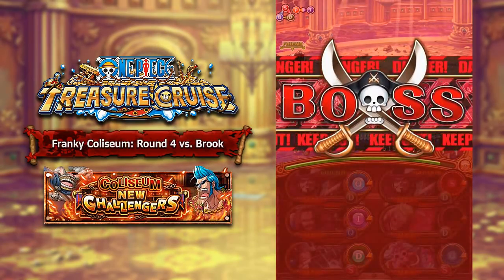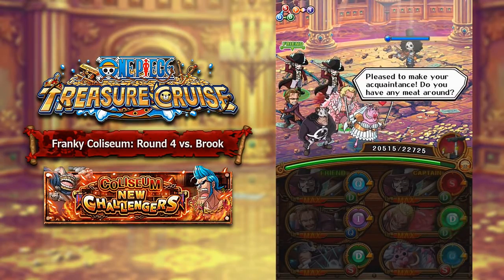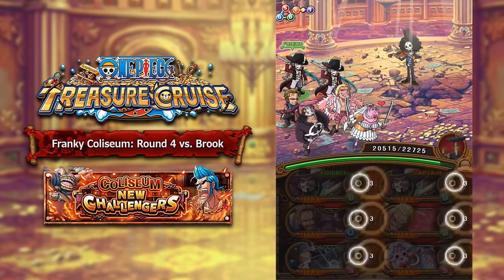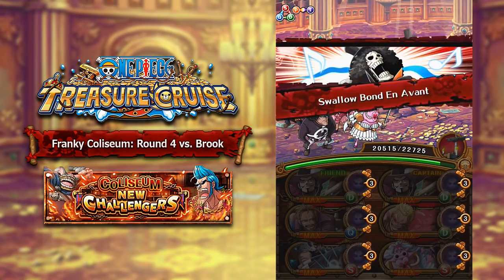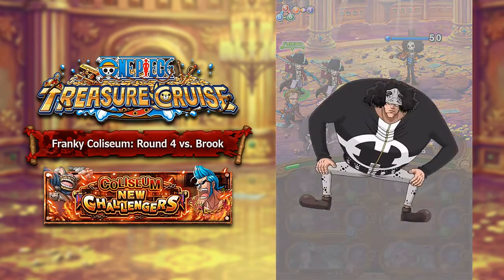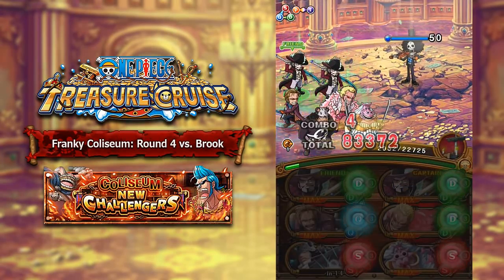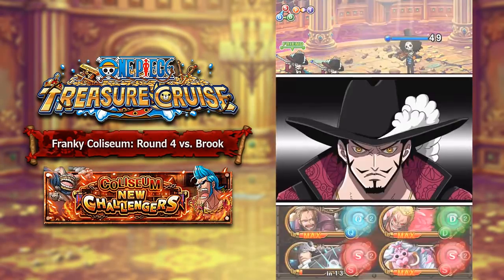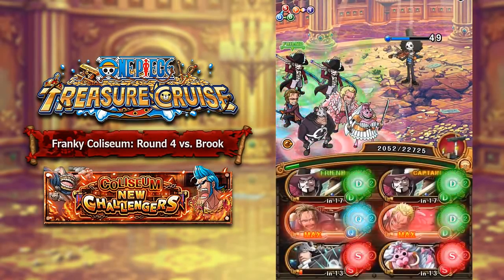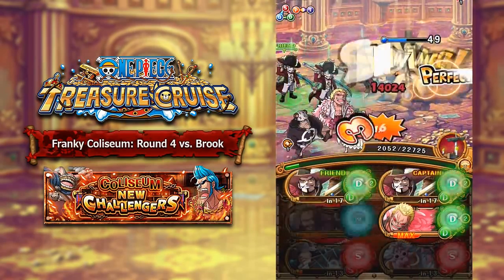Round number 4 against Brook is quite interesting because he goes ahead and reduces your HP by 90%, gives you block orbs, and also locks those orbs for 3 turns. This is very easy to deal with knowing that Raid Boss Kuma is in the game — he's very good for this specific stage. I'm also bringing Lola for an orb boost, Koza for a type boost, and Doflamingo as another orb booster, because we get basically 3 turns to do damage before he attacks us. Using double Mihawks, you can use Koza and Doflamingo, attack normally on the first turn, and just kill him off. It is very easy to beat.